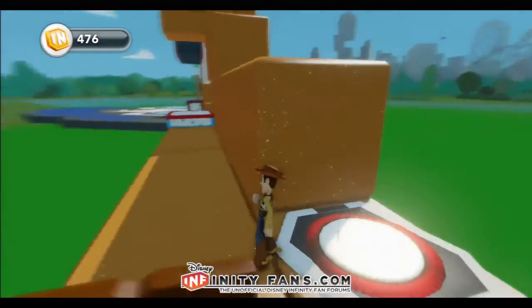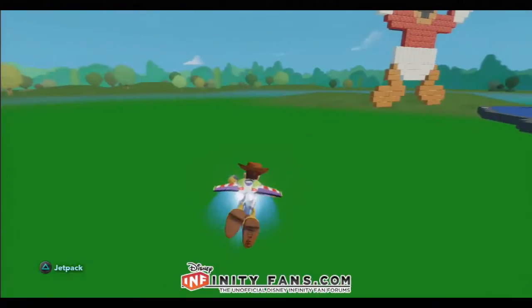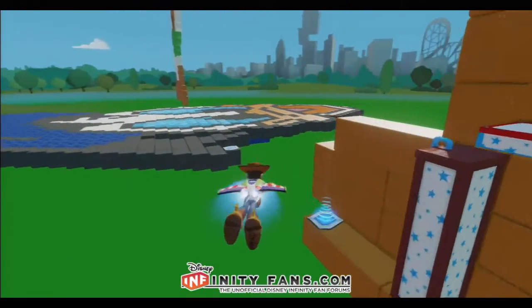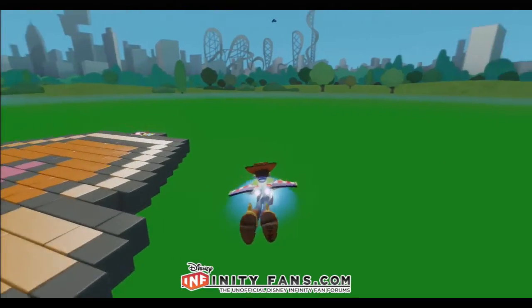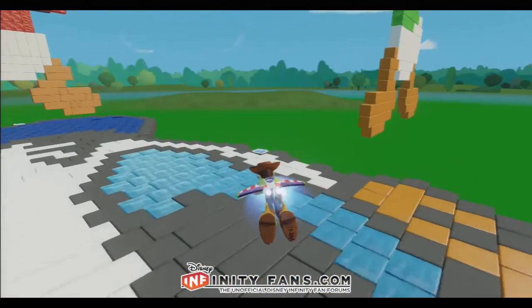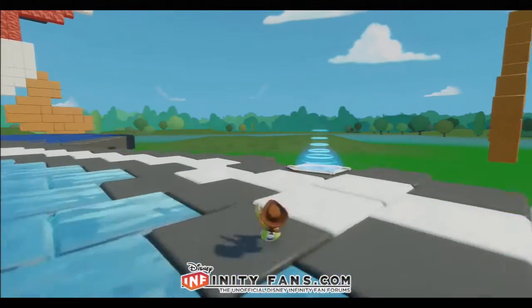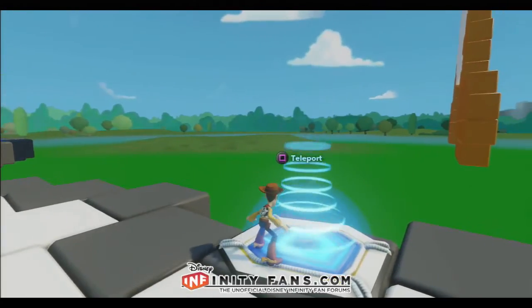I'm going to pop on a jetpack that Buzz has been kind enough to lend me. I'm going to fly over to Louie — fly across Donald's head. I want to say I'm really liking this block art, it's really nice. Find the next teleporter and find the next button.